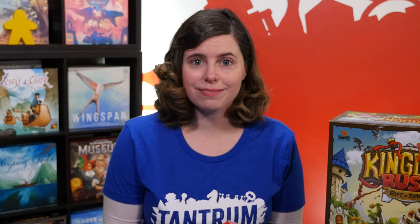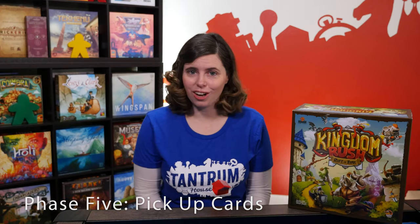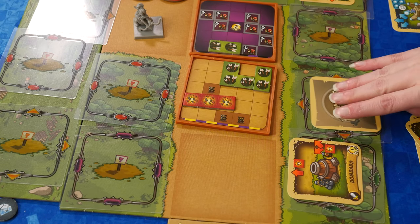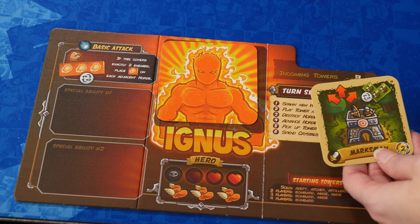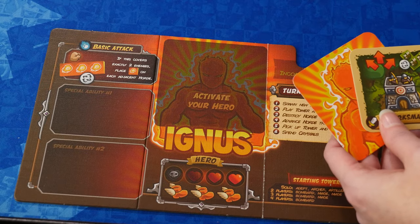If your kingdom is still standing, move on to phase five: pick up tower and hero cards. You survived the round, so now it's time to pick up your cards and prepare for the next onslaught. Pick up face down tower cards from your building sites and put them back into your hand. Face down towers are destroyed and returned to the supply — I'll explain how towers are destroyed in the additional rules section. You'll also pick up any towers in your incoming towers slot; these are the upgraded cards passed to you during phase two. And don't forget to pick up your hero card so you can play it again next round.